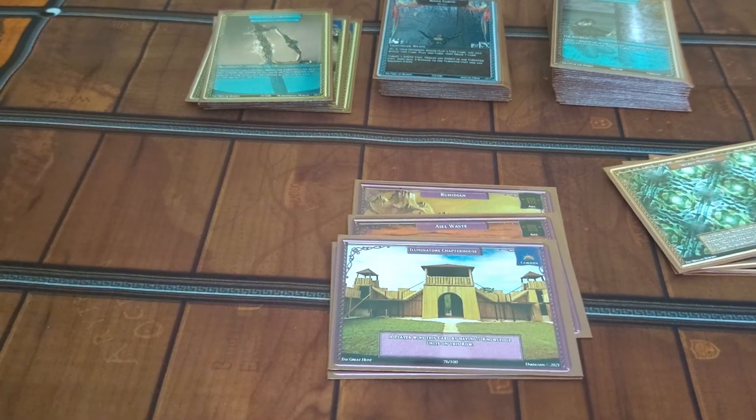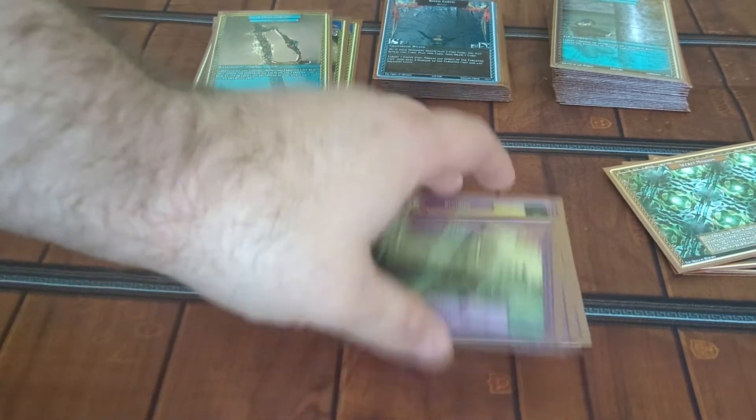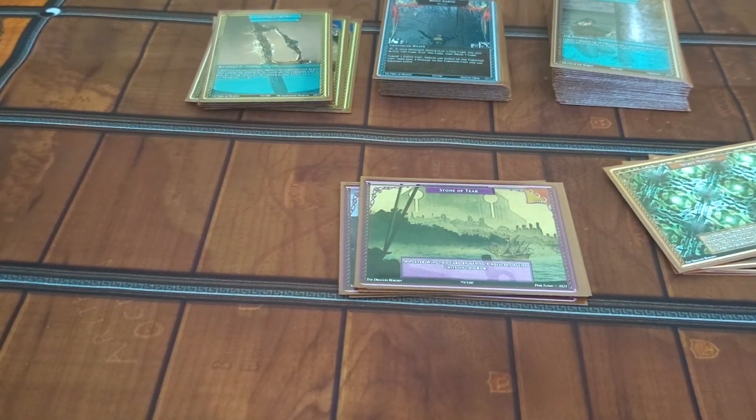By utilizing things like the Illuminator's Chapter House and the Stone of Tear, you should easily be able to take out opponents quickly with the deck known as the Aiel Rush Deck. The brown deck is yours to play at JordanCon 2022.